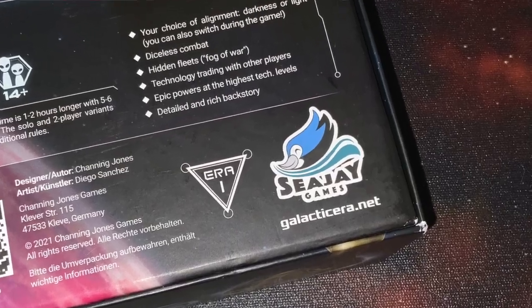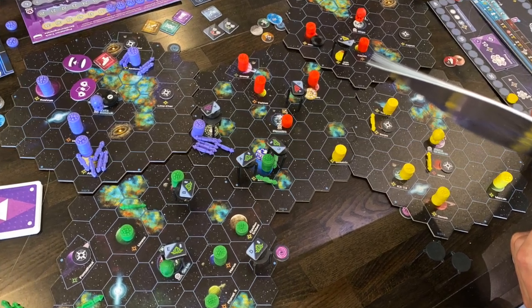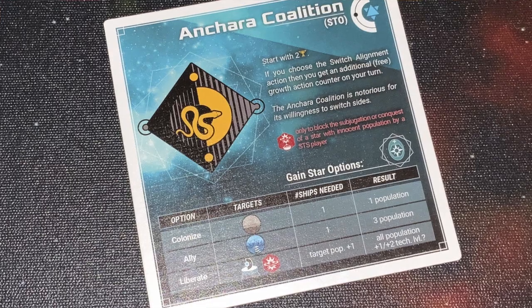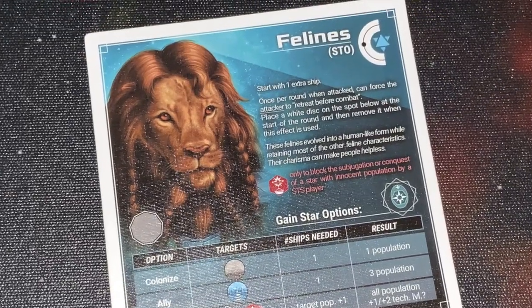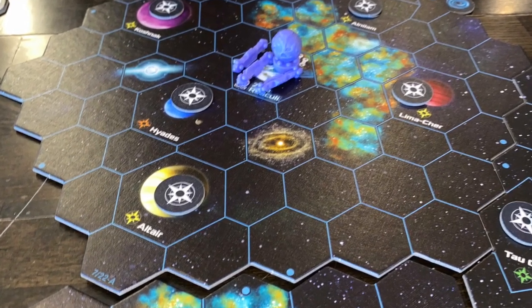In Galactic Era from CJ Games, one to six players take on the role of a various faction as they attempt to dominate the galaxy. The game board is made up of interchangeable map tiles representing stars, nebulae, asteroid belts, and more. You arrange those together depending on player count. Each player is then dealt two different factions and chooses which faction they want to play.